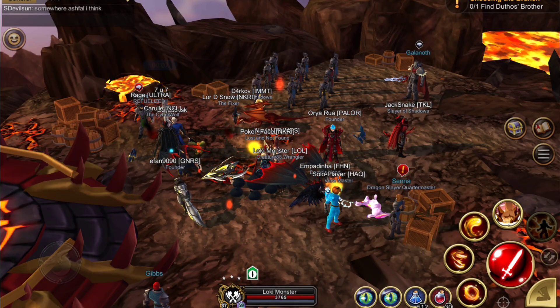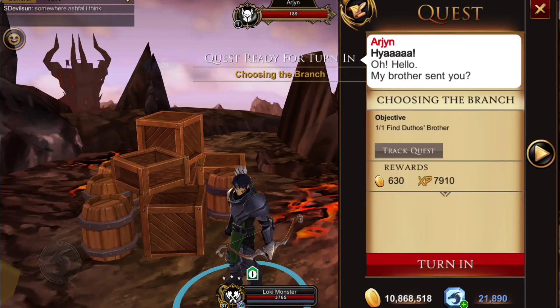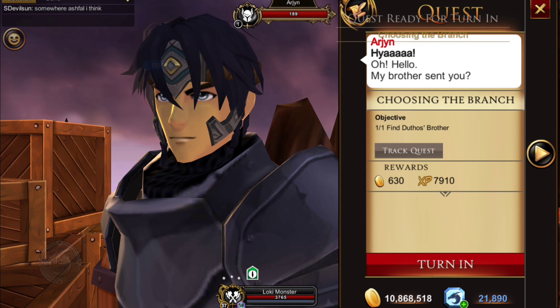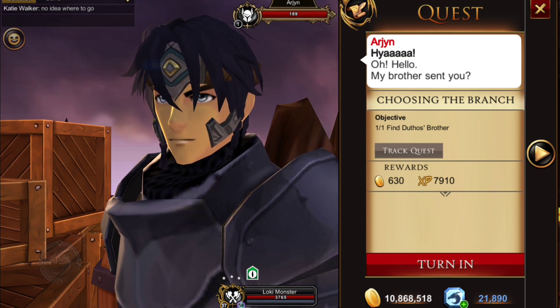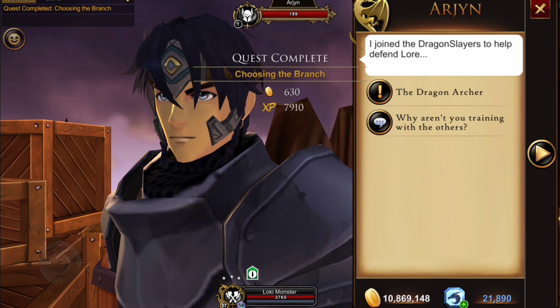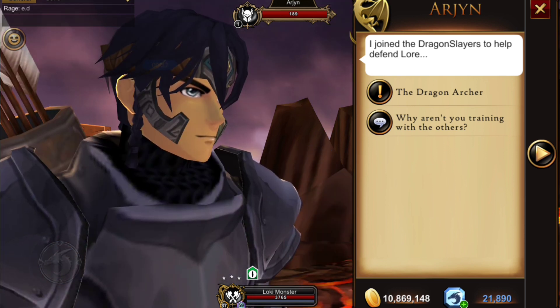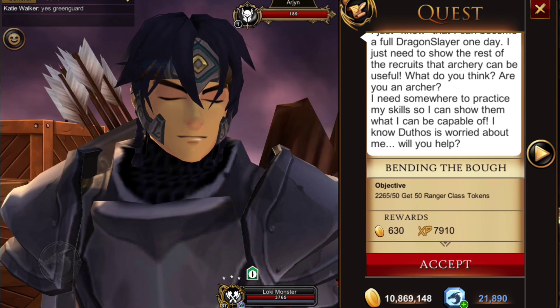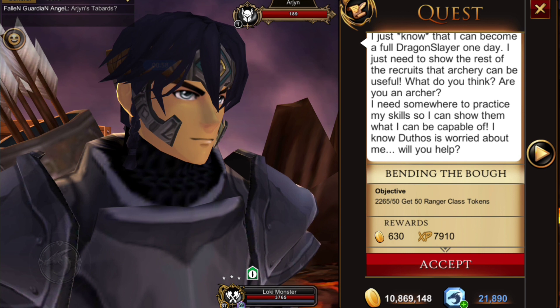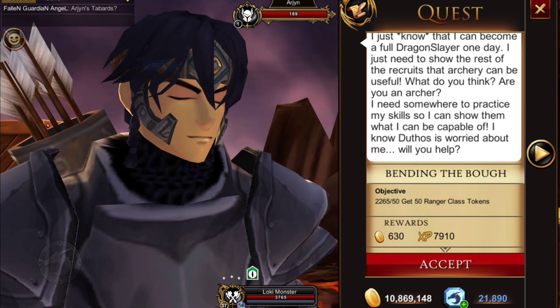Once we're there, just turn to your right and he's right here — his name is Arjun, I think I'm saying that right. Turn that in and then click on the Dragon Archer quest. You can also read a bit of the story here if you like. Basically, Arjun wants to prove that archery is a good skill for dragon slayers, so he wants you to help him out. First, he's going to need a little archery training.